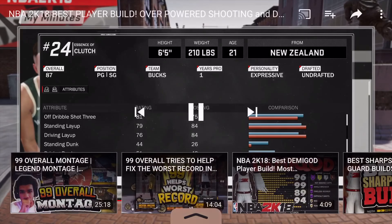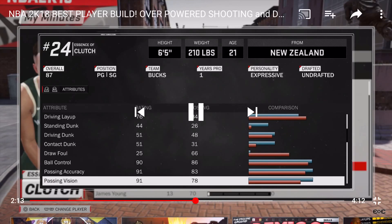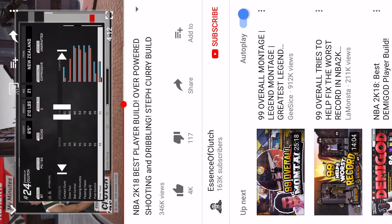My ball control is at a 90 — you need an 86 to speed boost. 91 passing accuracy.